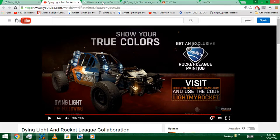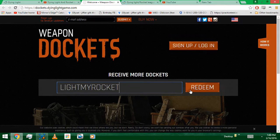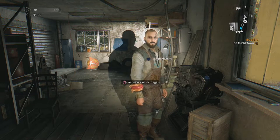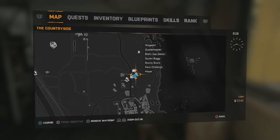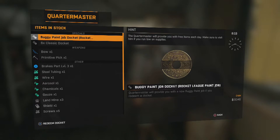This is what the paint job looks like. Go to dockets.dyinglight.com, paste in LIGHTMYROCKET, and click redeem. Once you're back in the game, you'll have a notification on the left side saying you have dockets redeemed at your quartermaster. Go to Bilal's gas station since that's where the quartermaster is located. If you're in old town, the quartermaster will be at the tower, or early in the game at the military truck. Click on the quartermaster and he'll give you the new buggy paint job — you have to redeem it from him.